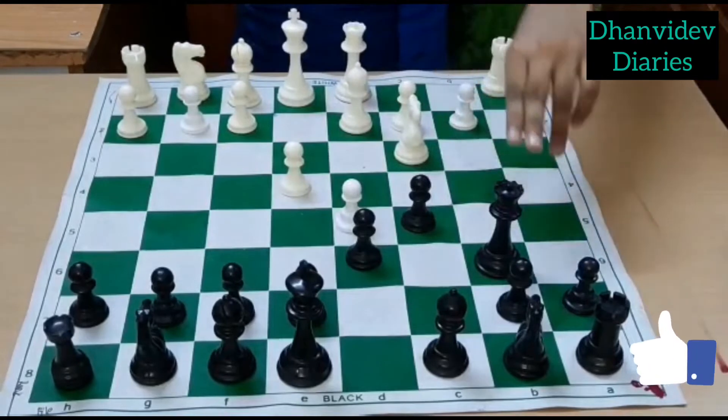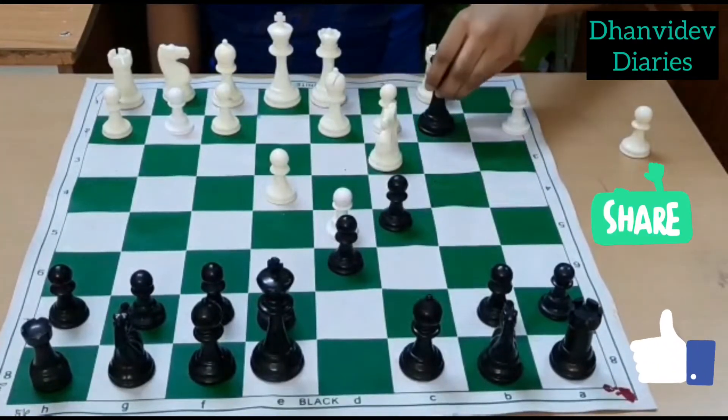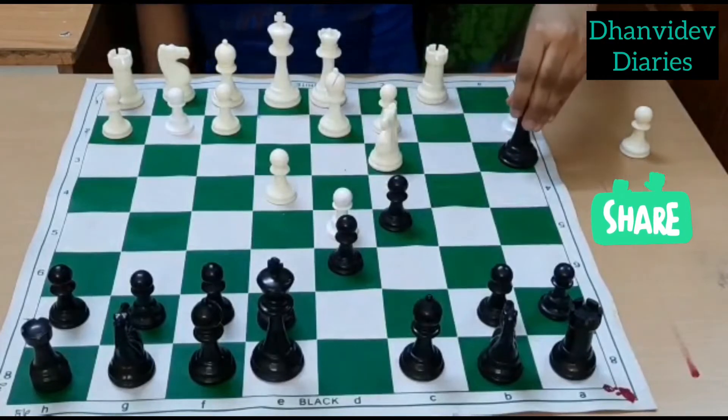We will sacrifice our pawn and play Knight c3. This is the Poison Pawn we are talking about. If the queen takes the Poison Pawn, we will play Rook b1.